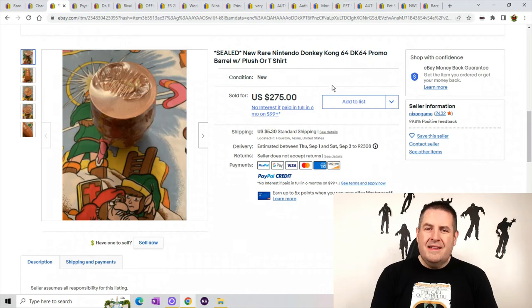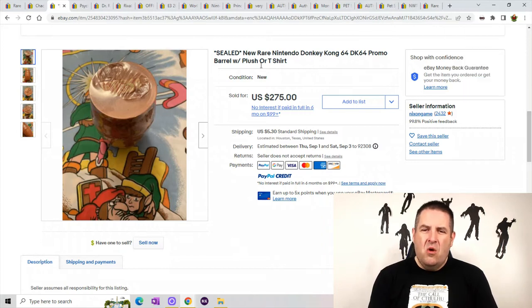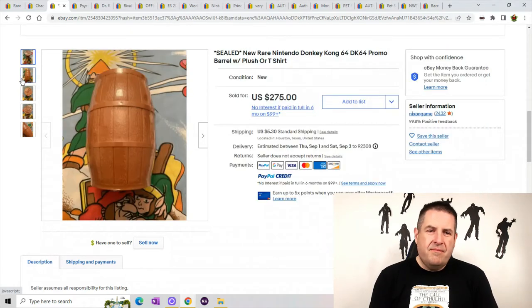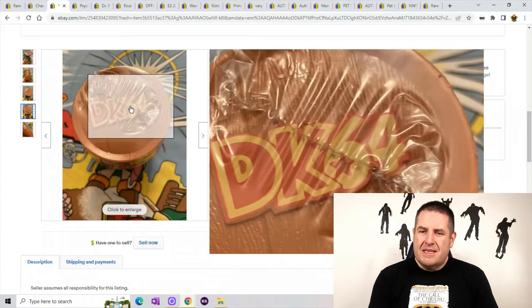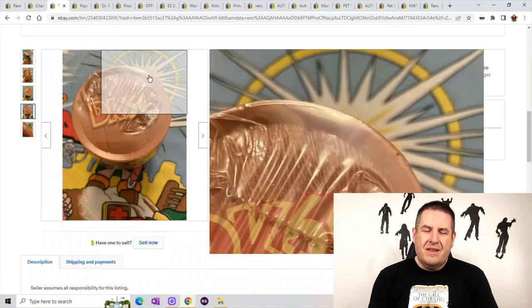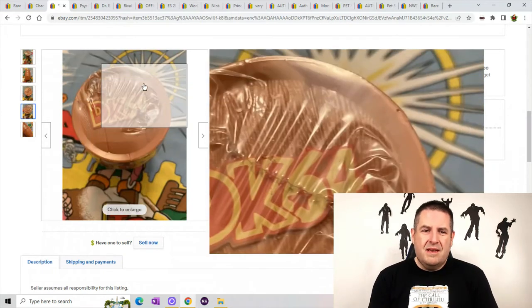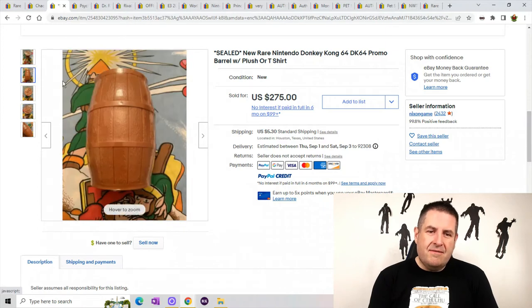Next is a sealed rare Nintendo Donkey Kong 64 promo barrel with either a plush or a t-shirt inside. I don't know whether it came from like a Comic-Con or E3 or whatever, but you can see it says Donkey Kong 64 — that's a product of Nintendo 64. There's like a mystery whether you get a plush or a t-shirt inside. He sold for $275 plus $5.30 shipping. Keep your eye out for this one — that's a cool little barrel.